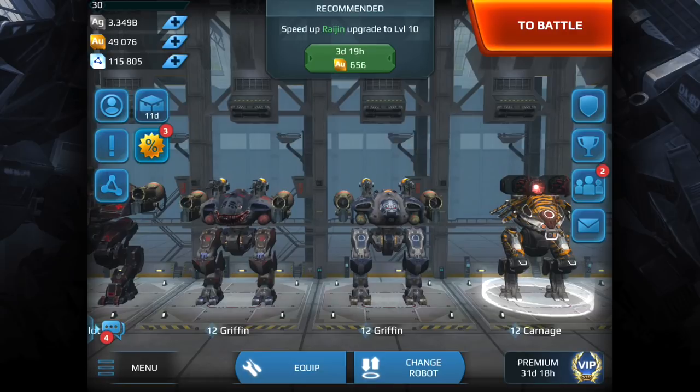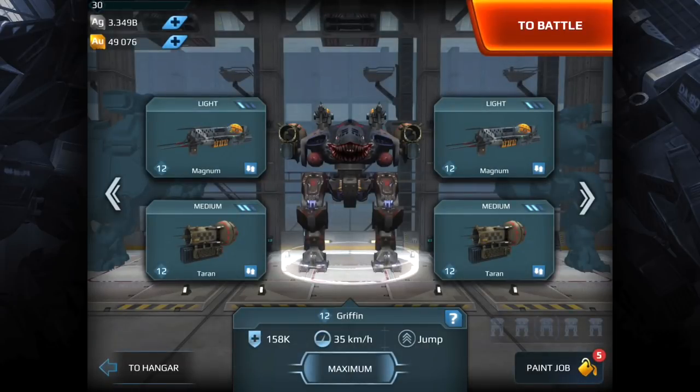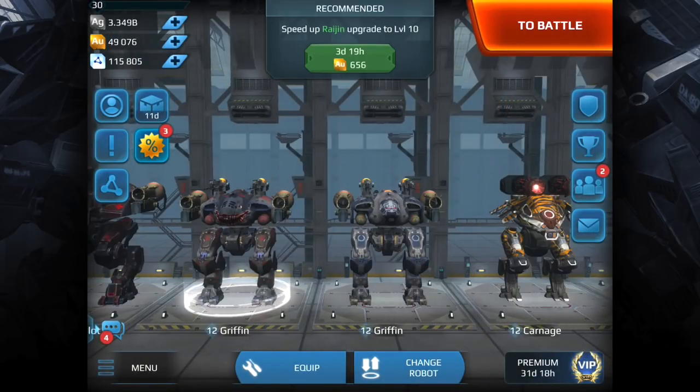In terms of what bots I'd personally use when encountering these Korean robots, my number one choice is the Griffin. It's a very versatile bot and it's a silver bot, so everyone can afford it. You can run Tyrans, Magnums, Orcans, and Panatas on it — so you can run the Orcan weapon on here very effectively. It's very versatile and you also have the jump ability.